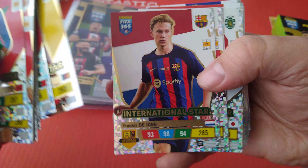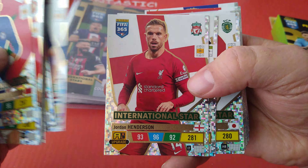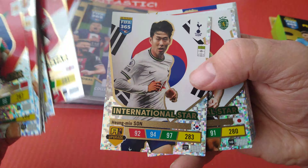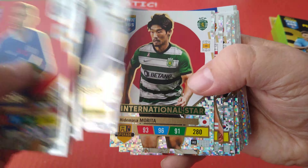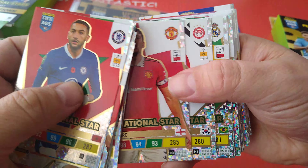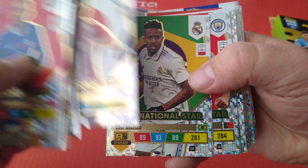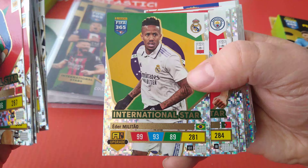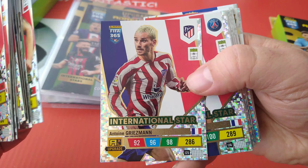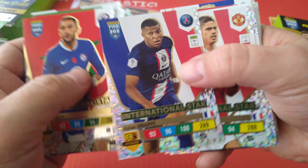International star Frankie de Jong, Holland. Here's Hendo — international star for England and Liverpool. Hyunmin Son, Spurs. Morata, Japan, Sporting Lisbon. Maguire. Hwang, South Korea, Olympiacos. Militao, Real Madrid. Ruben Diaz. Antoine Griezmann. And here's the Mbappe — really nice. Let's have a closer look at the big ones.